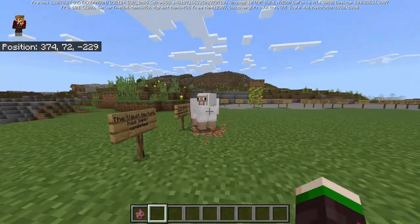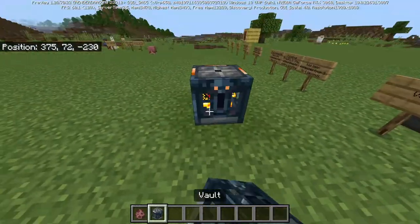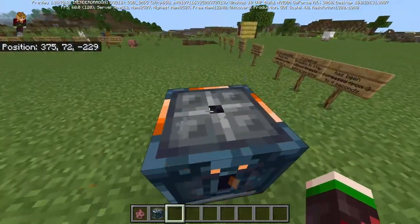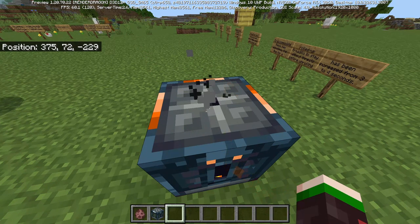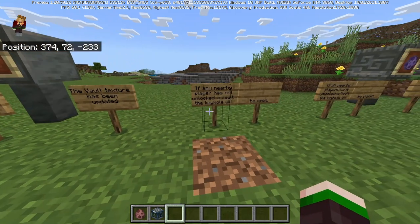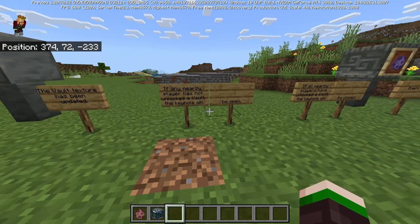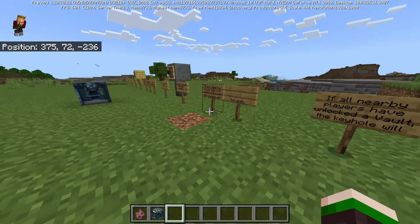The vault. This is what the new vault texture looks like. It looks really cool - it actually kind of looks like a thing that stuff will spit out of, which is quite cool. The vault texture has been updated. If any nearby players have not unlocked a vault, the keyhole will be open. If all nearby players have unlocked a vault, the keyhole will be closed.